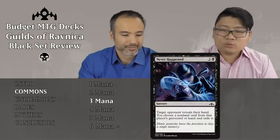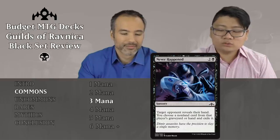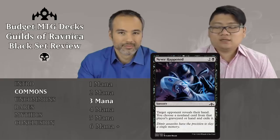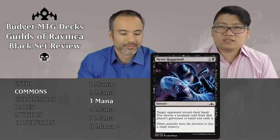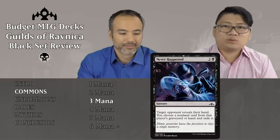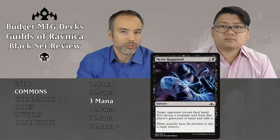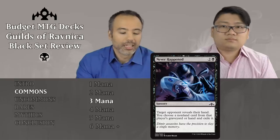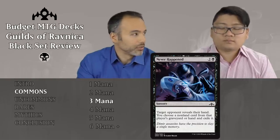Next one, for two and a black sorcery — target opponent reveals their hand and you choose a nonland card from their graveyard or hand and exile it. We don't really like hand disruption effects in limited. Early game you might hit their bomb, but they might not have drawn it yet. Later on they might have no cards in hand and this does nothing. Put it aside.